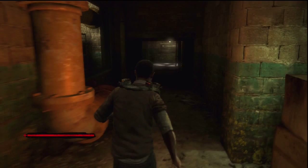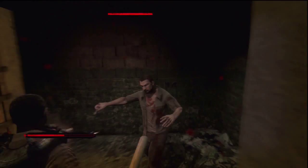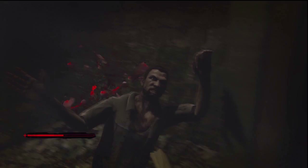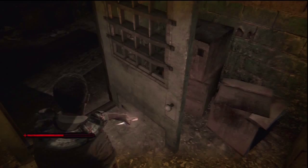So now go down this hallway. In my case the victim was spawned down here in this room. Once you kill him, take the scalpel if you want to — it's a pretty good weapon because it kills most of your enemies with one hit.